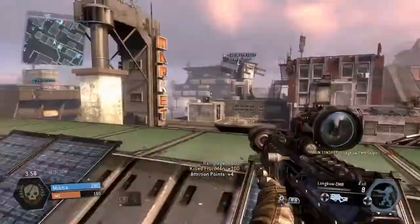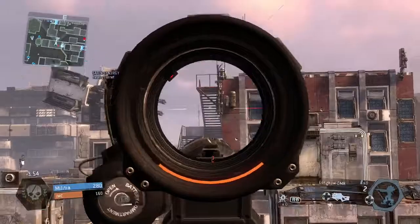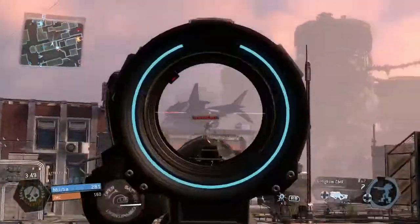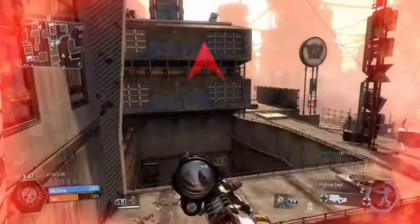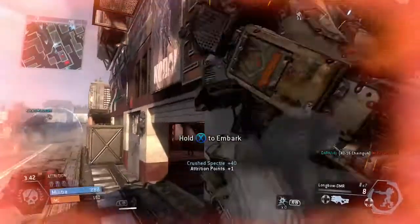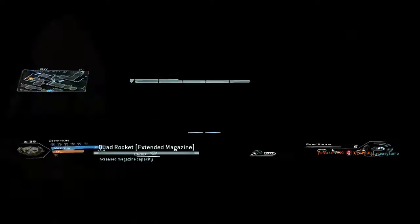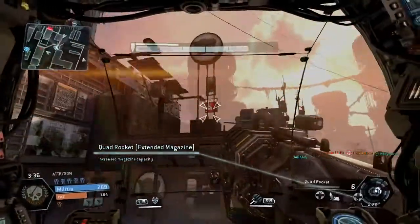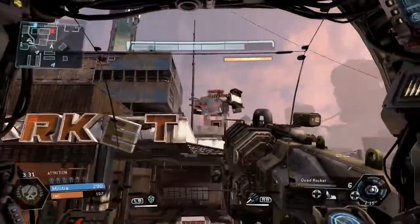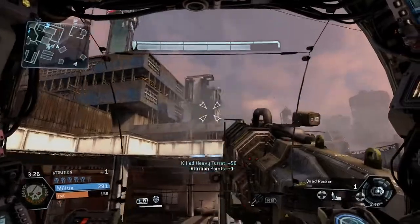It's alright when people are stood still or prone, but when they're jumping around everywhere this sniper really needs to be a one-shot kill. If it were a one-shot kill it'd be a beast — shoot, kill, shoot, kill. The way they've set up the DMR sniper gives it a huge disadvantage compared to nearly every other weapon in the game, including secondaries.